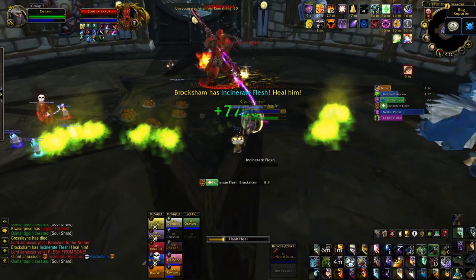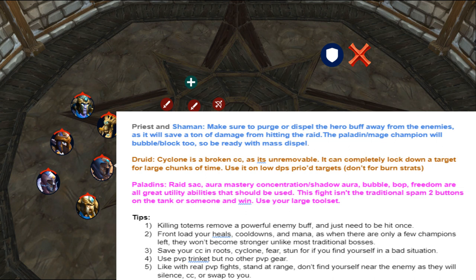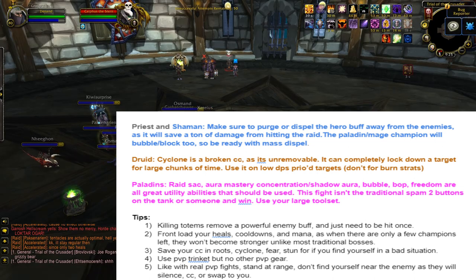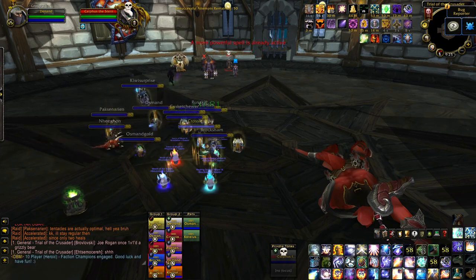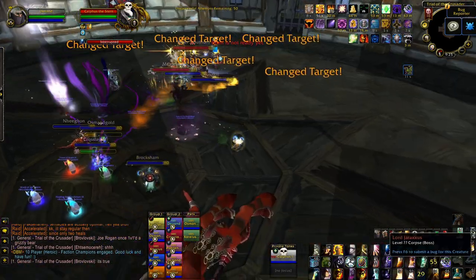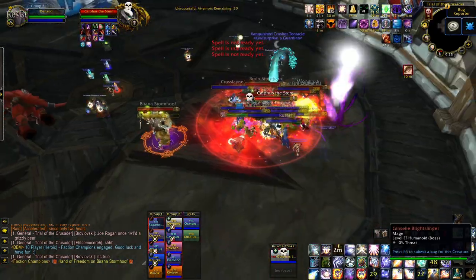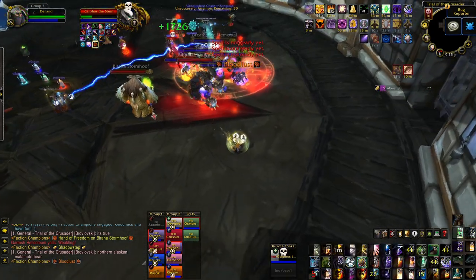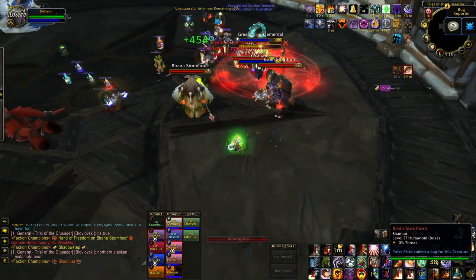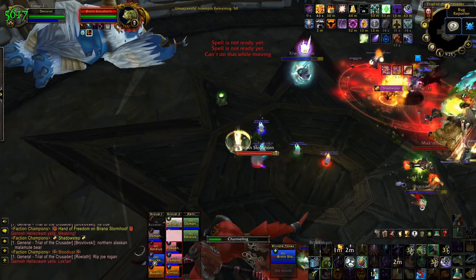The Faction Champions fight is really weird to heal — it's not like a traditional fight where you're constantly healing damage on specific targets. There'll be no damage going out for a while, whether due to people being CC'd or enemies not using their big abilities, and then someone will get bursted out of nowhere, particularly by the melee enemies. Make sure you have people with quick reaction times to save them and use cooldowns on them as well. Using Purge or Dispels on the Heroism buff on enemies is really important as it saves a ton of damage. The Paladin and Mage champions will also bubble or block, so be ready with a Mass Spell to quickly break them out. Druid can Cyclone — it's really broken unremovable CC. It works 8 seconds on the first application, then 4, then 2, for about 14 seconds total.